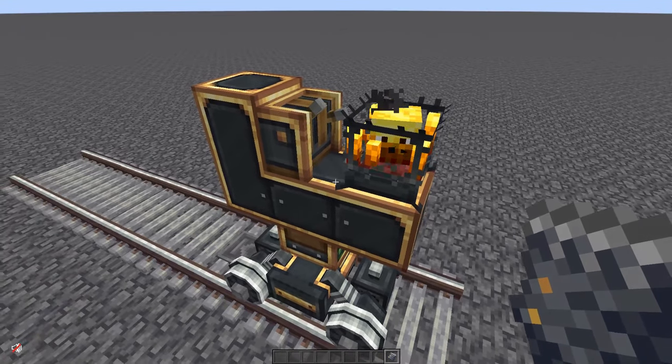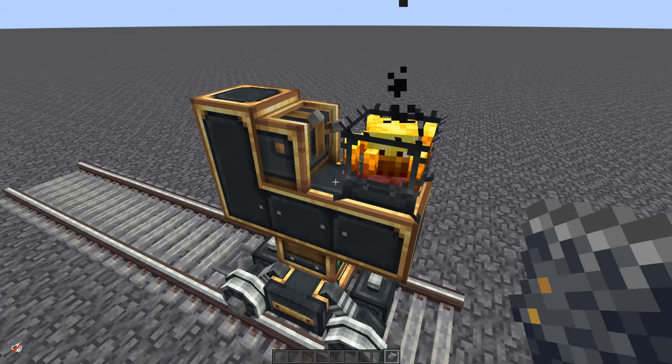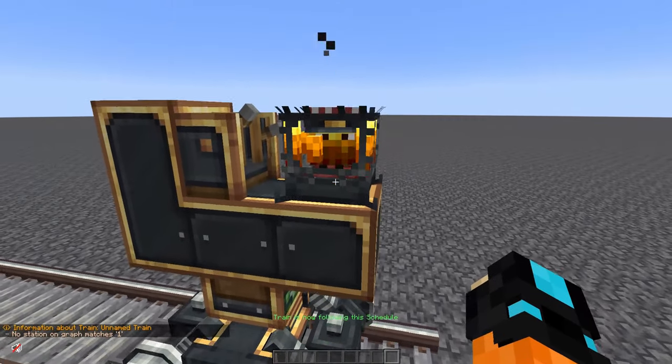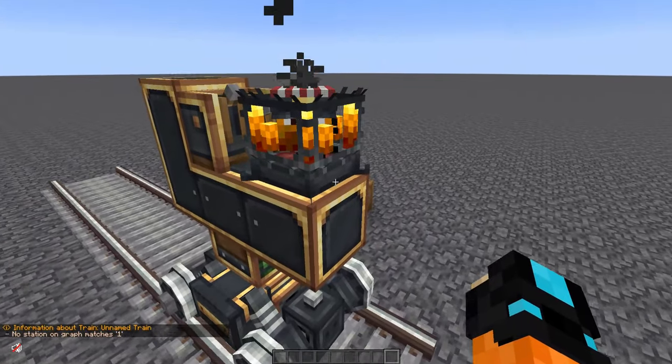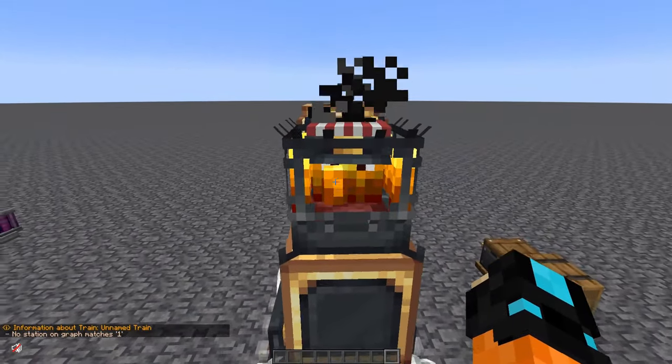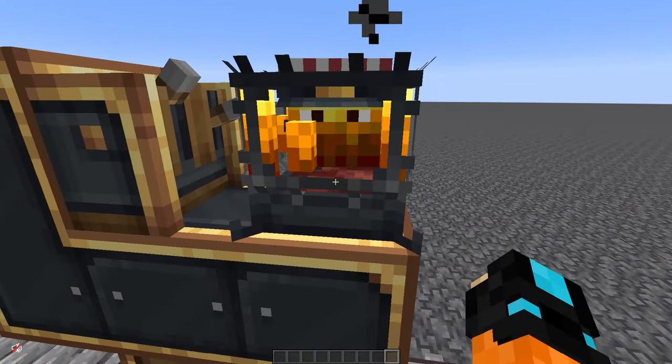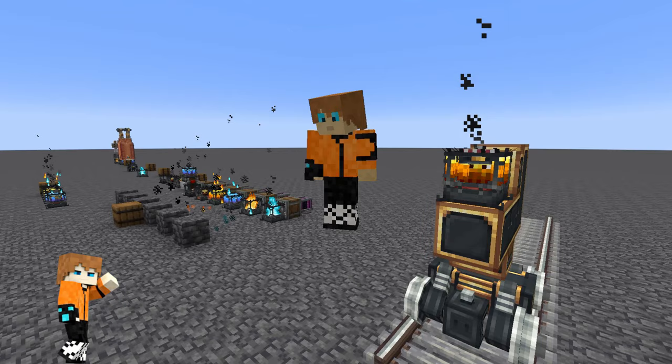Here we have blazes on trains. If you place a blaze burner next to the controller and give it a train schedule, it becomes a conductor blaze and can now drive your train from station to station, working just like any other mob conductor — pretty cool.